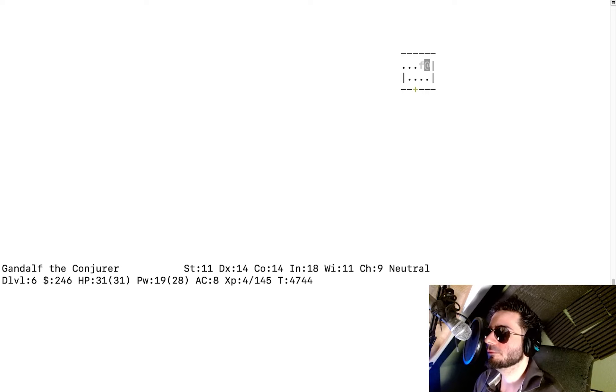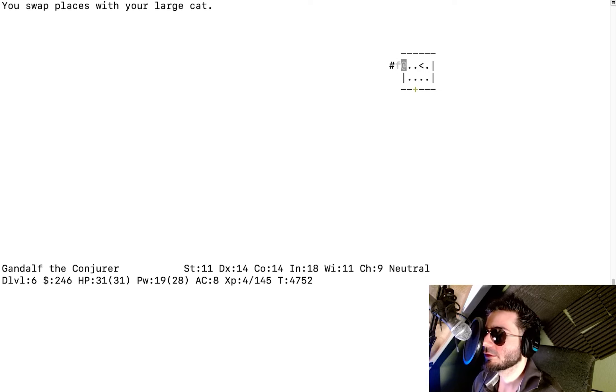We're in a pretty small room on dungeon level six with one entrance and a door. I go through the corridor. Should I check the door for traps? I find no traps on the door. The cat opened it — it leads into a corridor.